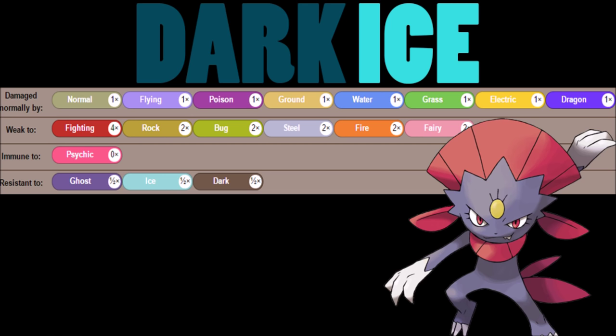Pretty much shows that you're going to be a glass cannon — well, an ice cannon — because you're a dark/ice typing. Your weaknesses though are ridiculous: you have an insane amount of weaknesses. Fighting is four times weakness, and you have rock, bug, steel, fire, and fairy.